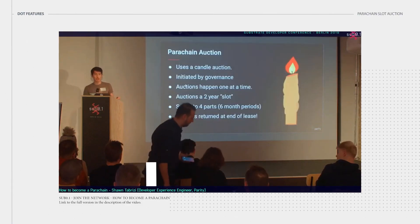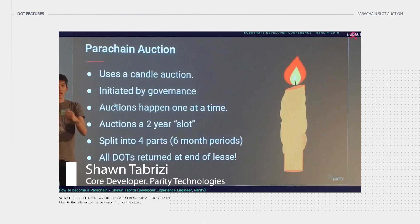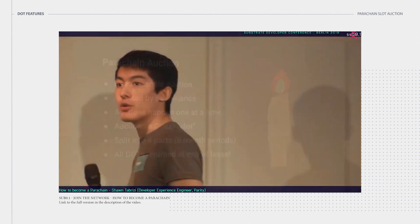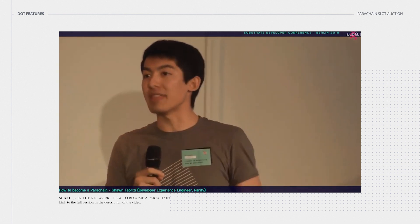The parachain auction mechanism uses a candle auction. A candle auction is an auction where, historically, they would light a candle and do some bidding, and whenever the candle went out — at a kind of random time — the auction would close and whoever had the last bid would win. The key idea is that we don't quite know when the end happens.